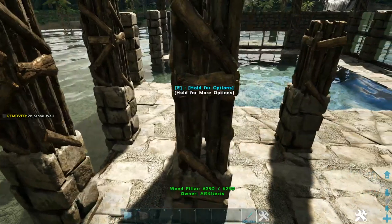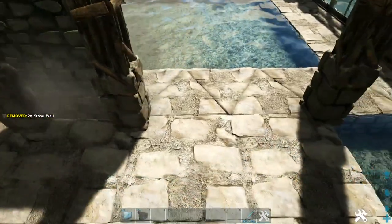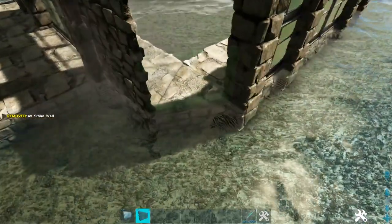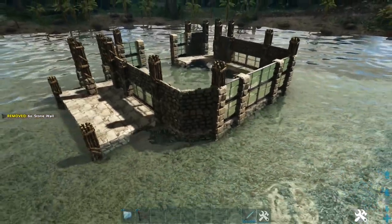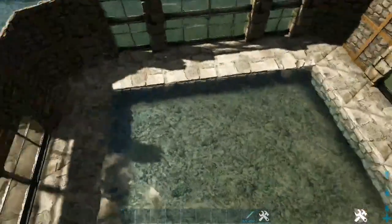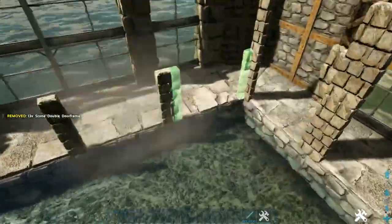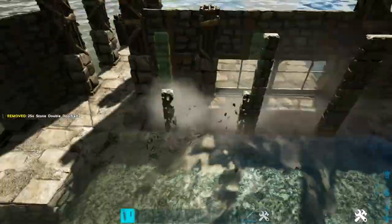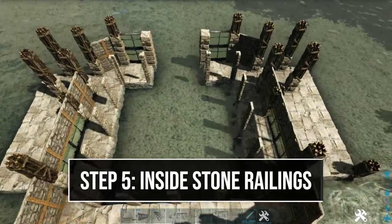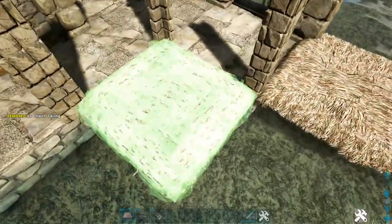Do the same thing on these two over here. Again skip this spot right there and place two stone right here. Go ahead and place another two greenhouse and two stone here, and then just two more stone on each of these corner foundations. Now we're going to head inside of the center of our build here and on this entire inline of foundations we are going to place two high stone double door frames.